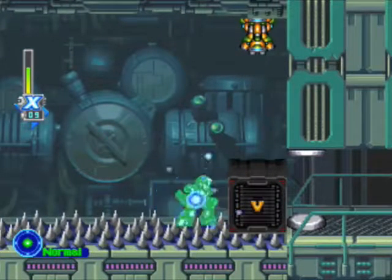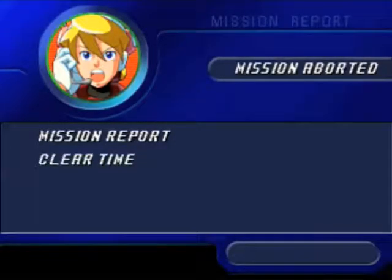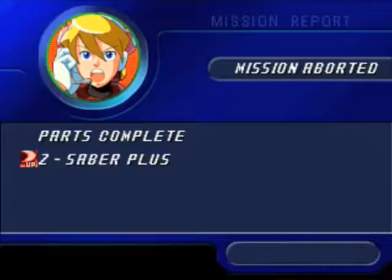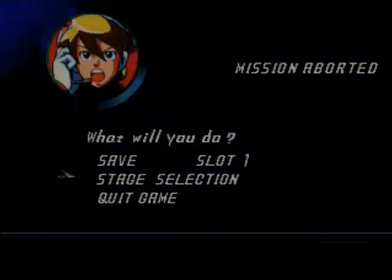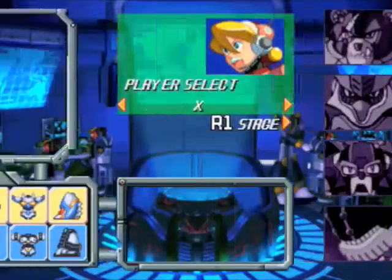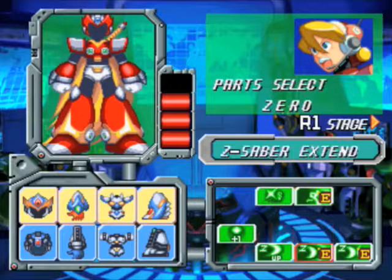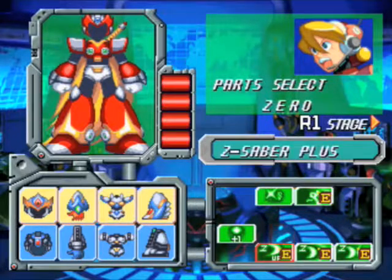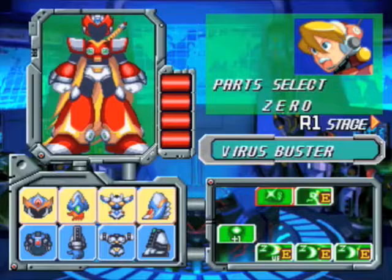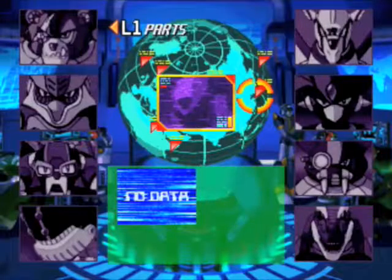Now we've come to the part that we need. Duck down here, avoid all of you. We climb up here, and there are these spikes here. Something nifty about the Gaia Armor...